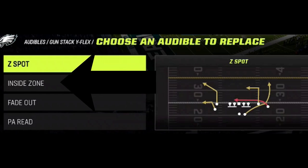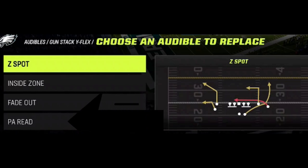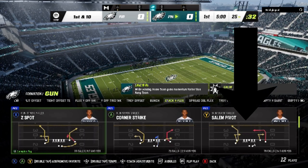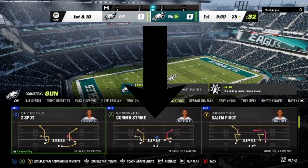You already have the inside zone, which is the only run play you need; the fade out, which can be a one-play touchdown against cover three, cover four, or against man coverage to the outside; and the PA read, which is a one-play touchdown against cover two man or zone, or any cover four defense right through the middle. Then I also get to pick a fifth play — the current play I'm running when I come to the line of scrimmage. This used to change based on what my opponent was running, but it made it kind of a guessing game. I would use plays like the Salem Pivot versus players that use a lot of man defenses, or the Corner Strike against players that use a lot of zone defenses.